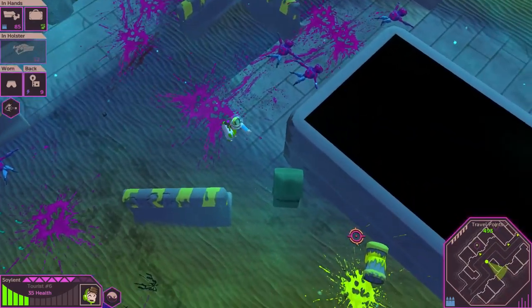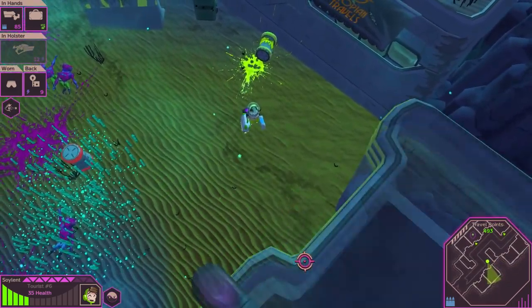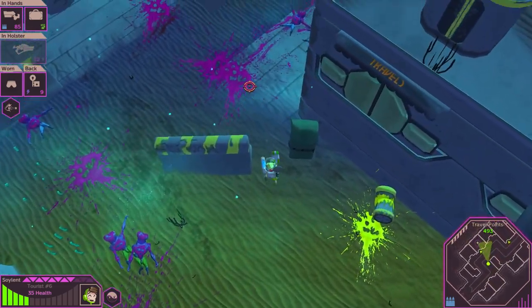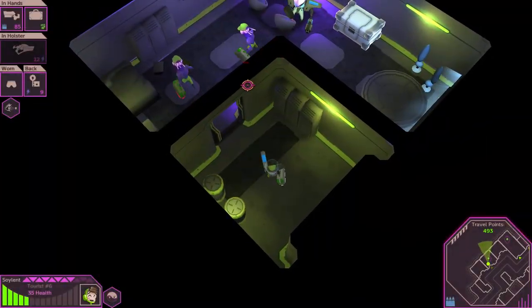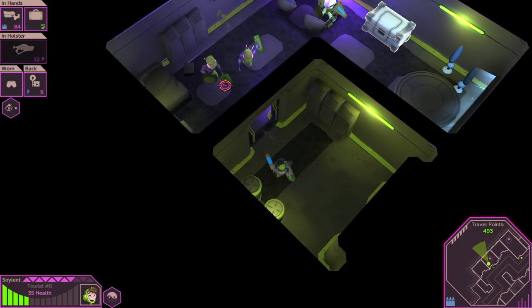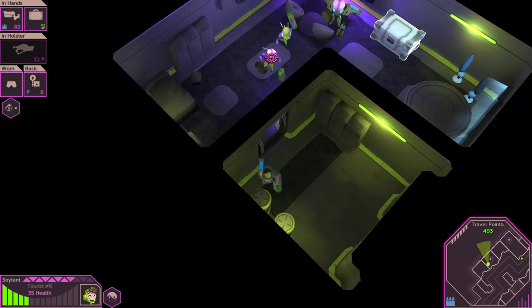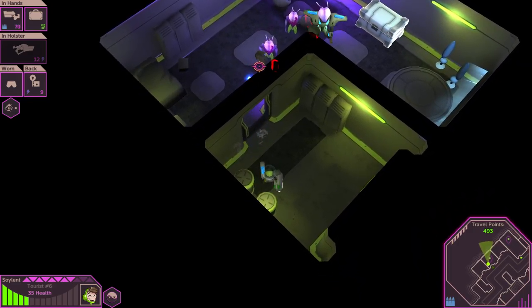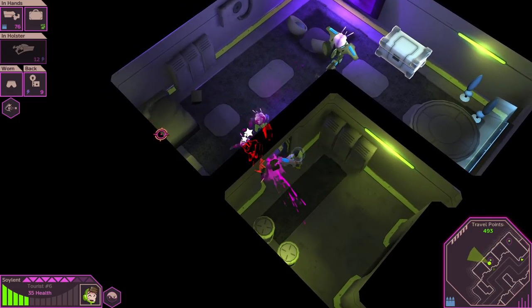Some buildings do have doors — this one had a door way down here. Something probably around here. But you're not able to go in it if it's facing that way; you can only go indoors that are facing the camera, which I think is kind of a weird choice, but I won't disparage it. I really do like the game for what it is so far, and hopefully some new goodies will be added to the game.